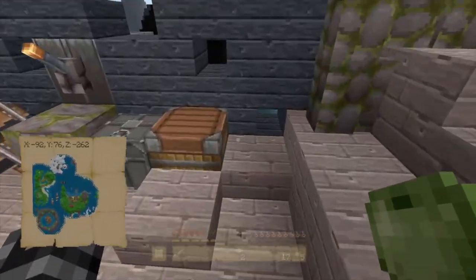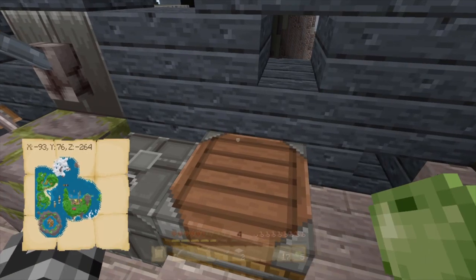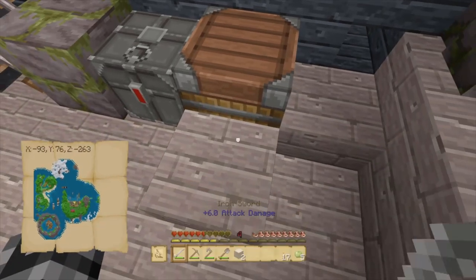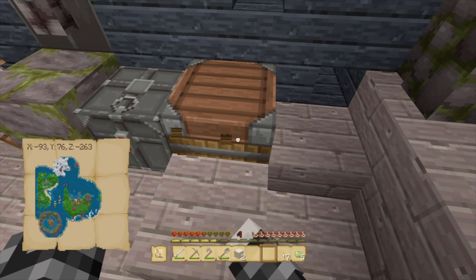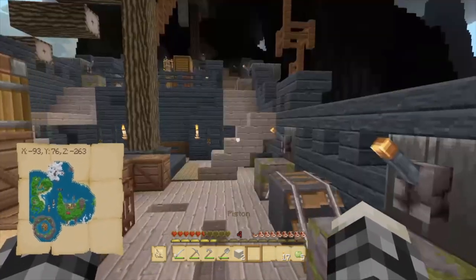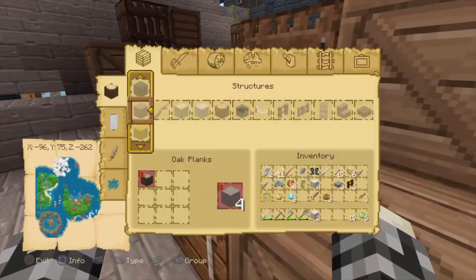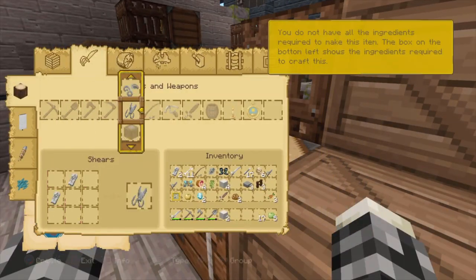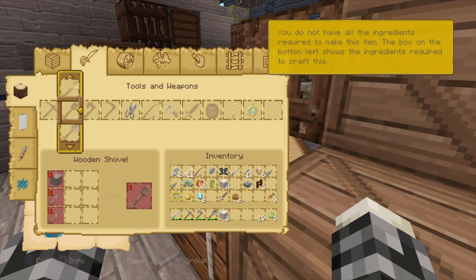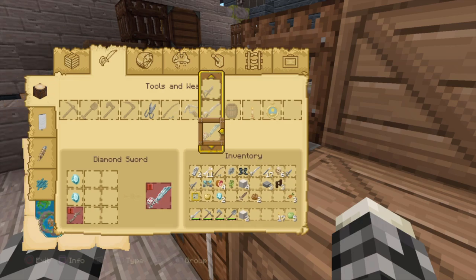There's a crafting table here, so I'm gonna make a diamond sword — because I can make diamond swords now, because I'm that cool. Why can't I make a diamond sword? Is this a piston? Oh, I can't make a diamond sword — wait, yes I can. I need wood, which may be a little bit of an issue. Yeah, I don't have any sticks. That's a shame.